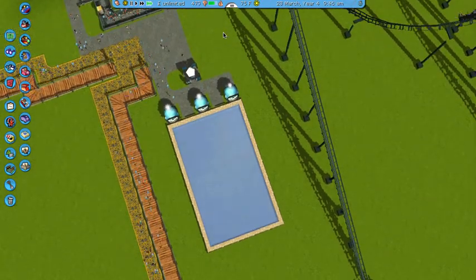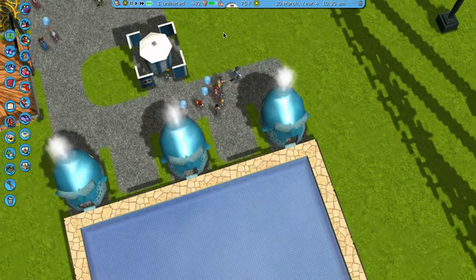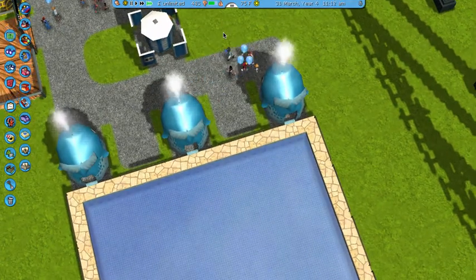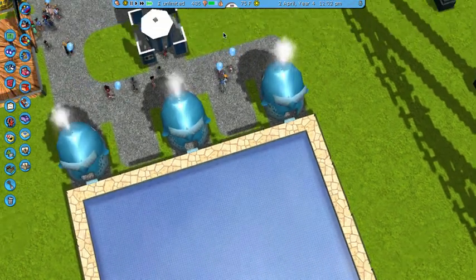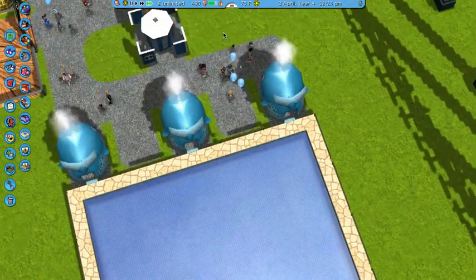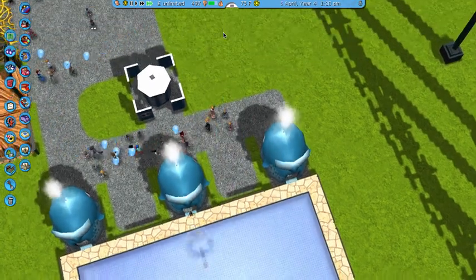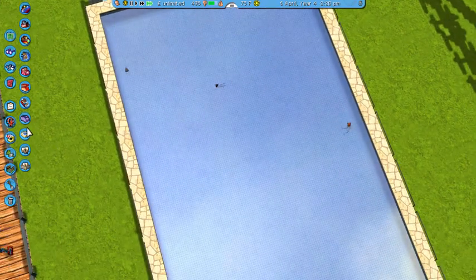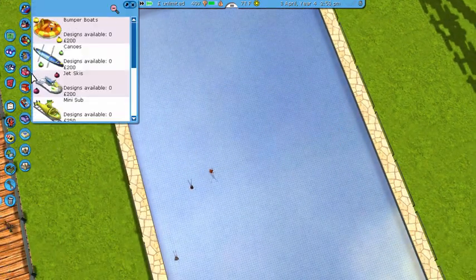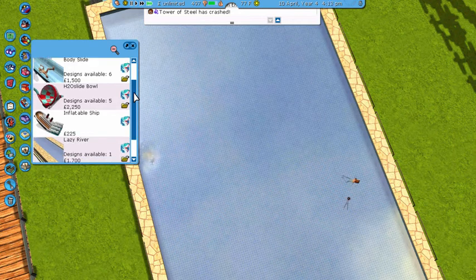Why is no one going to the swimming pool? Why is no one going to the swimming pool? Maybe it's because they can't reach it. Oh no — people are going in, that's good! Maybe we could put in a slide — like a body slide, I guess.